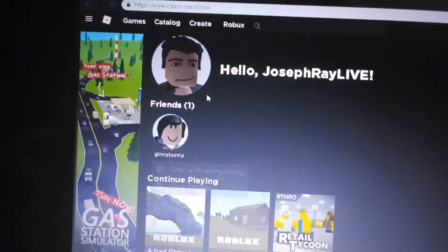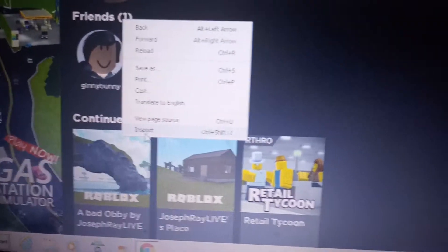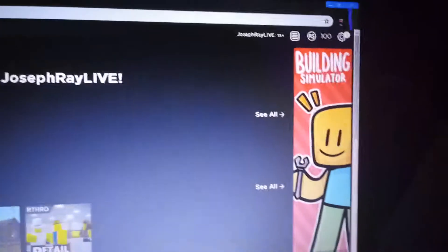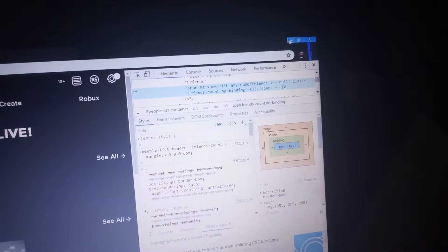Now for the friends — same thing. Inspect, bring up the little console over here, just wait. Now it will say one — double-click that — and let's just say I want 100 friends. Just click anywhere away from it and it'll do that.